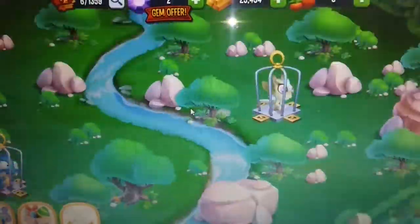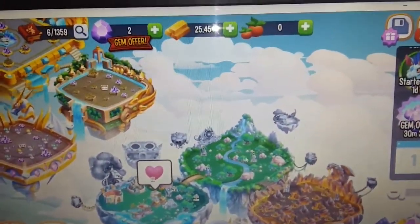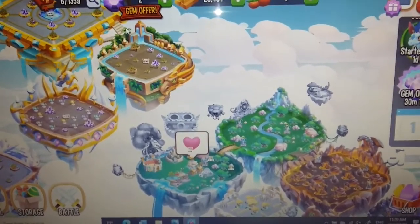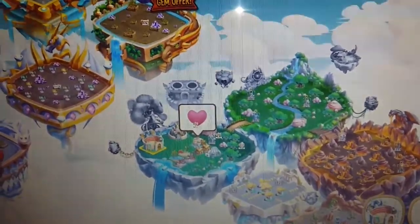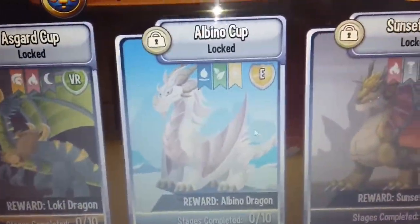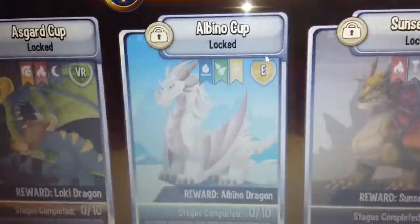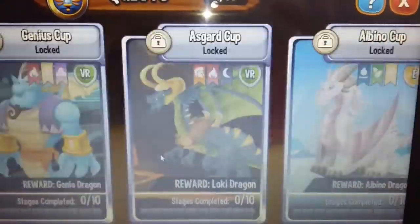Last time I played this I was here and it was so cool — I unlocked all these dragons. Actually my cousin is so good at this game, he's at level 200 and has all these dragons. He has this one — the Albono, like it's a dino. When you complete all the battles you get the dragons.